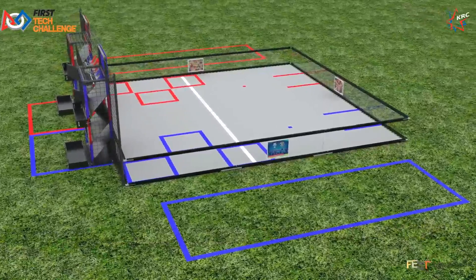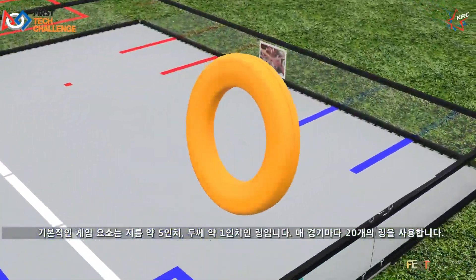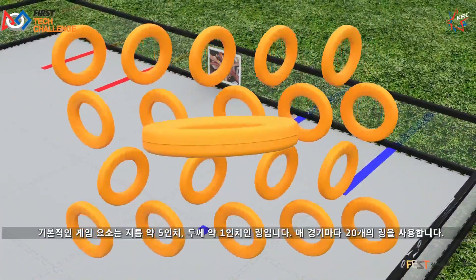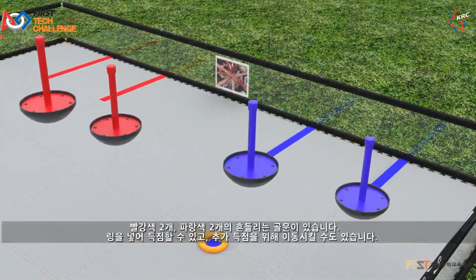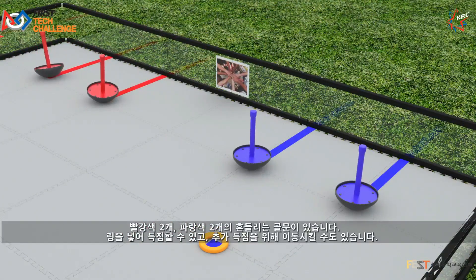There are two red and two blue taped start lines, and three red and three blue target zone goals. Red and blue tape squares indicate starter stack locations, and a white launch line divides the field. The primary game element is a ring, approximately 5 inches in diameter and three-quarters of an inch thick. A match is played with 20 rings. There are two red and two blue wobble goals, which can have rings scored onto them and can be moved for additional scoring.